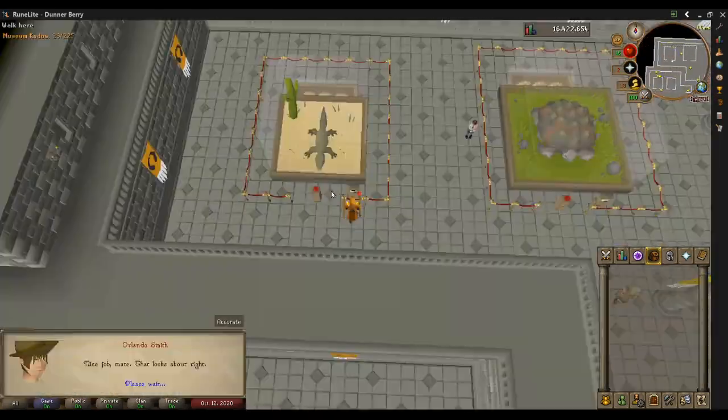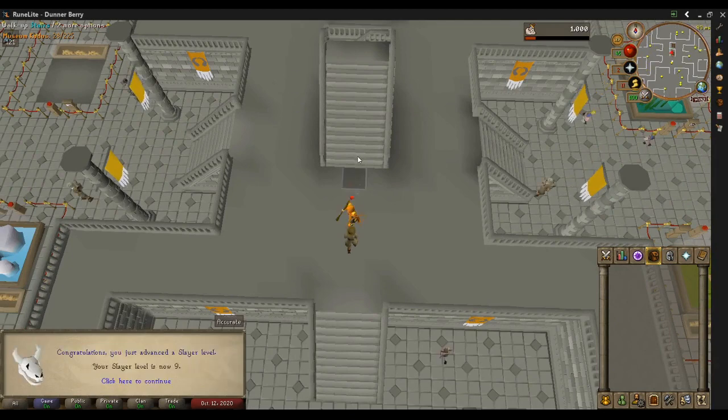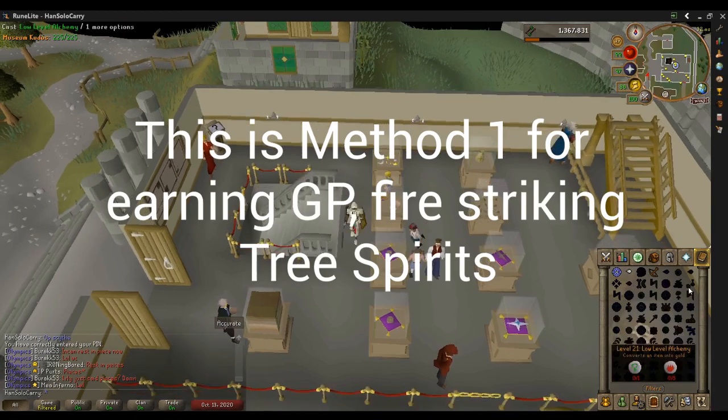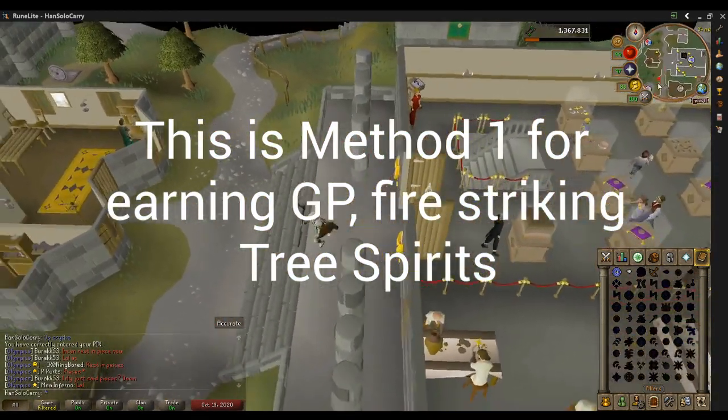So once we're done with this, Rune Light makes it much, much easier. Now I have three methods for us to make our gold for the rest of the construction grind. This first one is best — we're going to Fire Strike Tree Spirits.